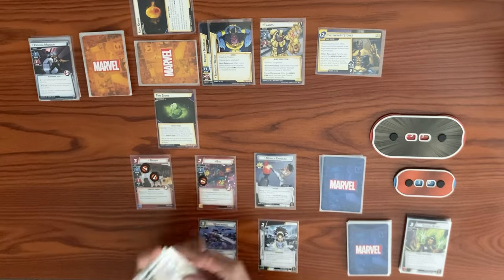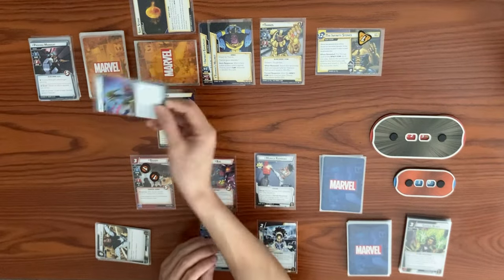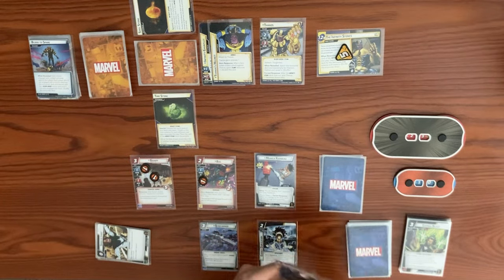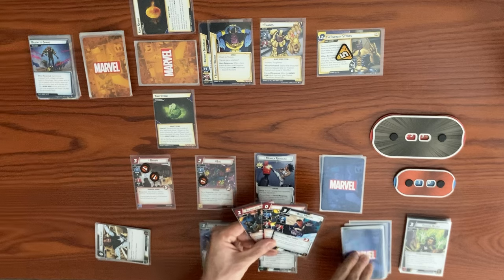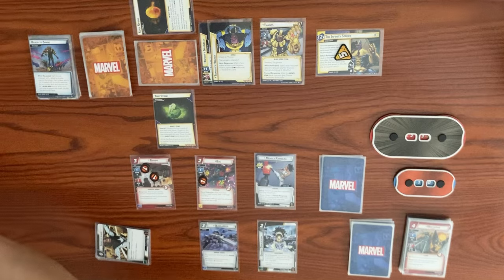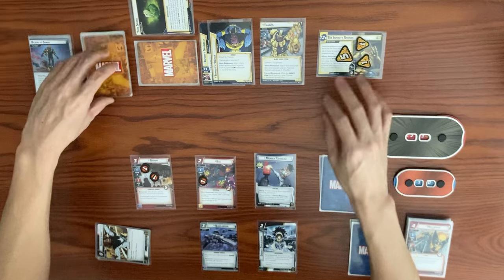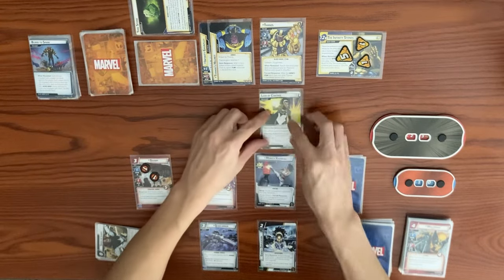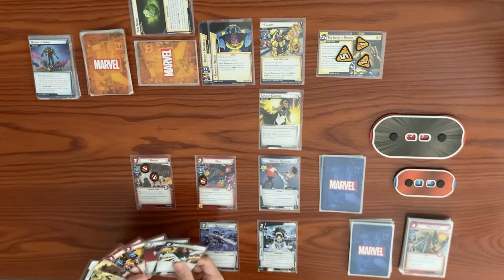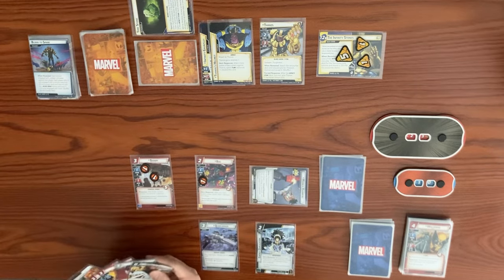We drew Sunfire — really good. Thanos schemes this turn: base one plus boosts equals five threat on the main, plus the Time Stone triggers — discard top four cards, place one threat per different card type. Two allies and one event is two card types, so two more threats for a total of seven. Then we get Loss of Control encounter card: we cannot change forms. But we can exhaust ourselves to remove it since we're in Ultra Eagle.